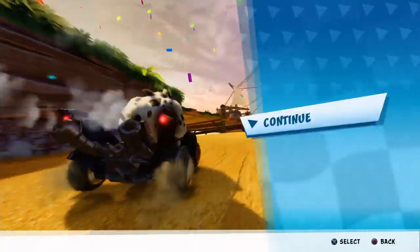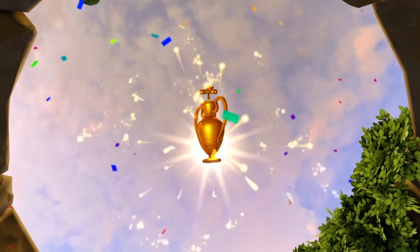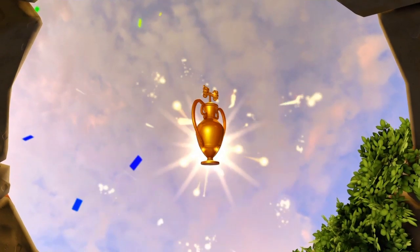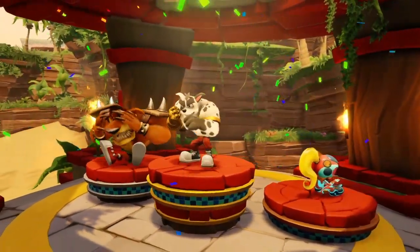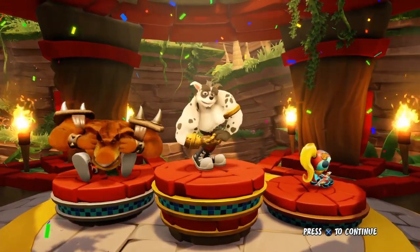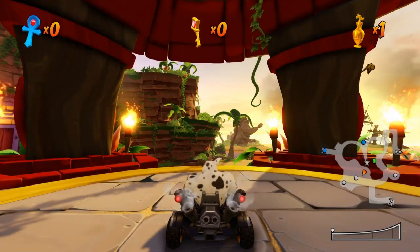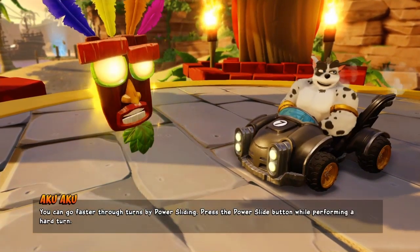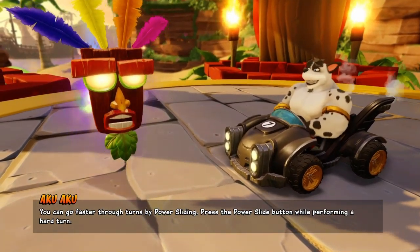I'm a lot better than I did on that one, I really am a lot better. As far as I know, what they said is the dances are actually supposed to be different each time — like if you do different skins they're supposed to be different, or different players or whatever. You can go faster through turns by power sliding — press the power slide button while performing a hard turn.